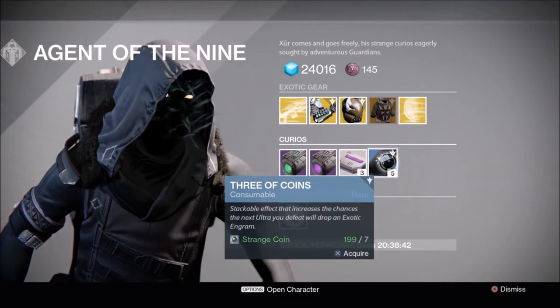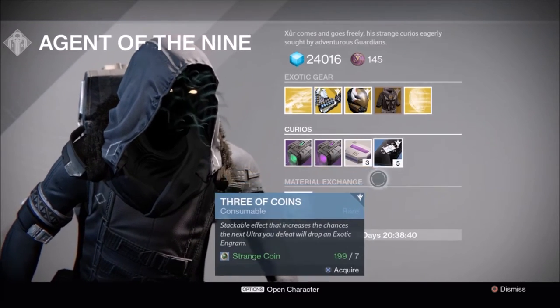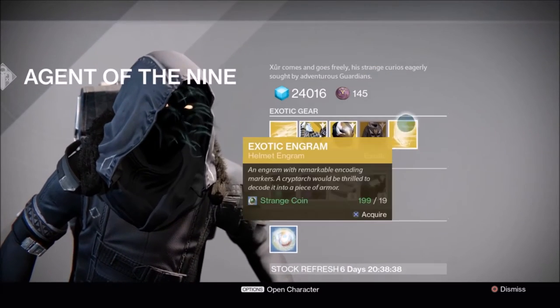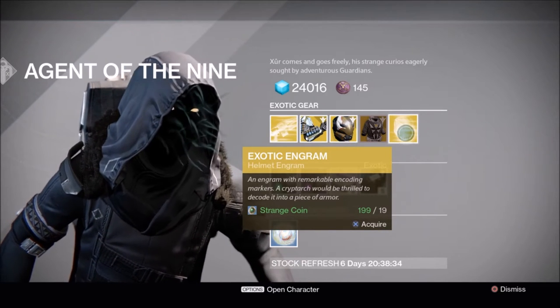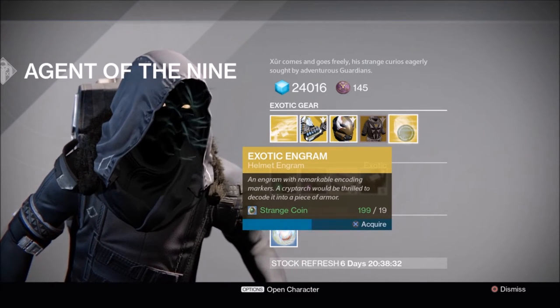We also have the Three of Coins. I'm actually going to pick a bunch of these up this weekend because I haven't used them that much. And I'm going to be picking up some helmet engrams, hoping that some of these will turn into 310 that I can use.